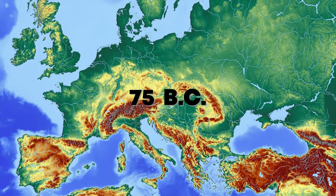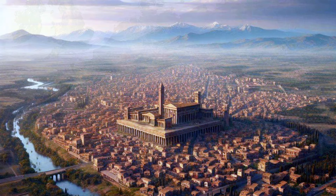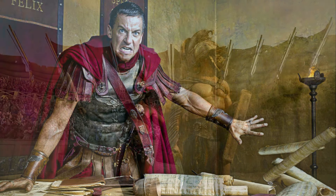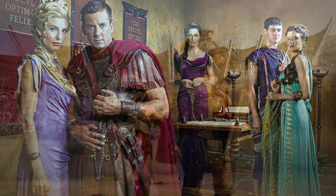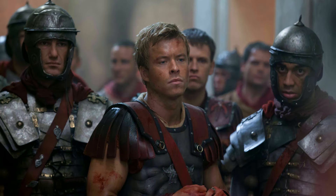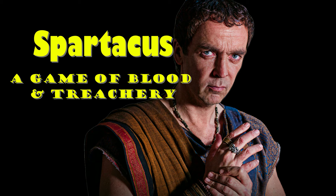The year is 75 BC and you are the dominus of a house in the Roman city of Capua and the owner of a gladiator training school known as a Ludus. Your goal is to use political schemes and intrigue and win glorious battles on the bloodstained sands of the arena to become the most influential dominus in Capua. But beware, other ambitious men will seek to stop your rise to greatness as you play Spartacus, a game of blood and treachery.